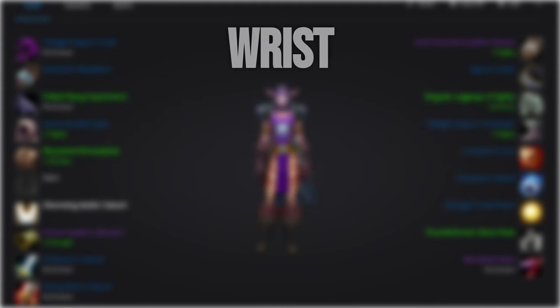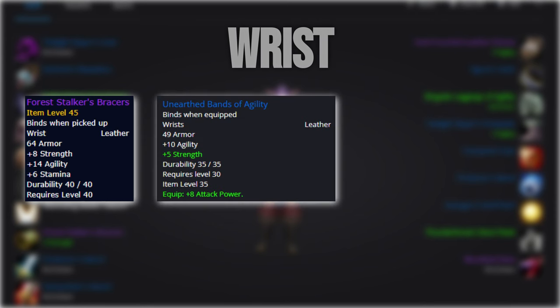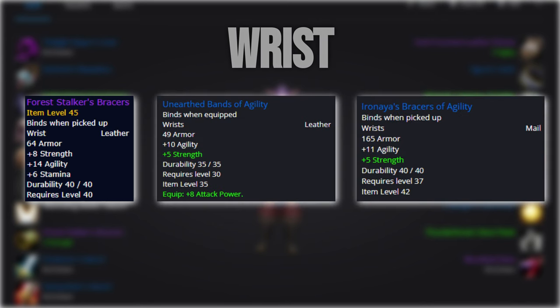For the wrist, the undisputed best in slot are the epic bracers from Exalted with Warsong Gulch. Other alternatives that are not too far off would be the Unearthed Bands of Agility or Aranaia's Bracers of Agility.